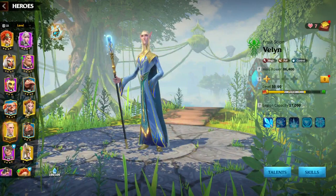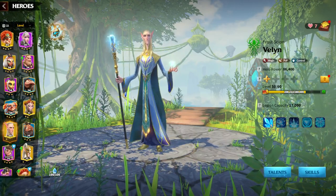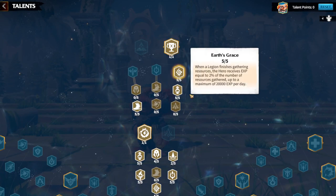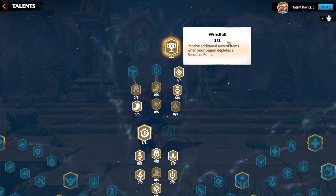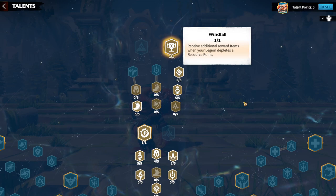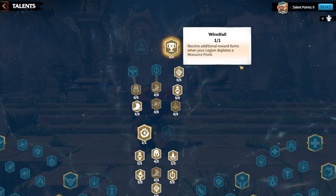First of all, for a free-to-play player, your main priority should be to upgrade gatherers until you get these two talents. First is Earthgrace, because you will be getting more experience per day. And Windfall, whenever you are finishing the stack of resources, you are getting additional chests with more resources inside.